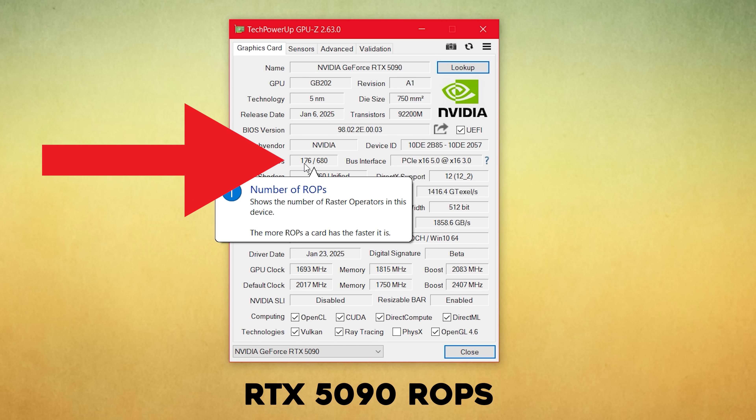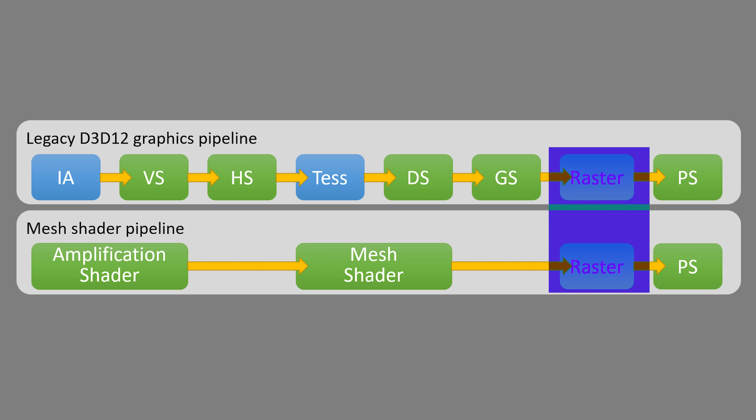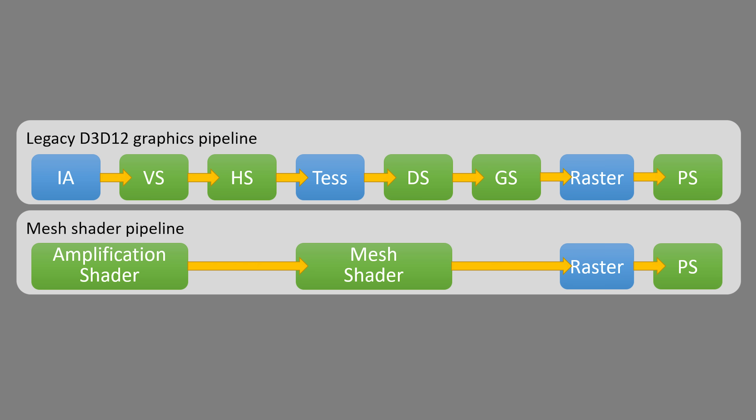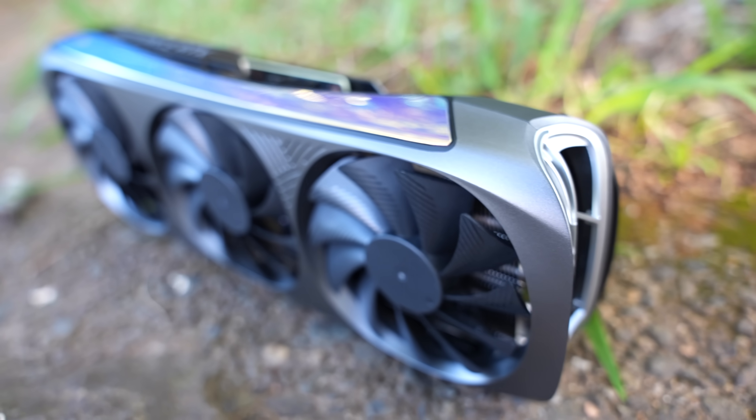Just when things looked like they couldn't get any worse for this RTX 5000 series launch, in comes a new problem — missing ROPs, or missing render output units. These render the final pixels in the pipeline before the image gets pushed to your monitor. If you're missing eight of these, as people are reporting, you'll see less performance, especially as a gamer, because each ROP processes eight pixels per clock.